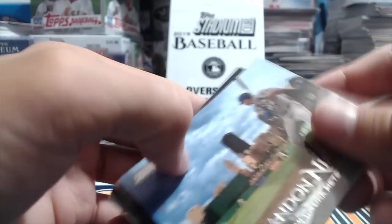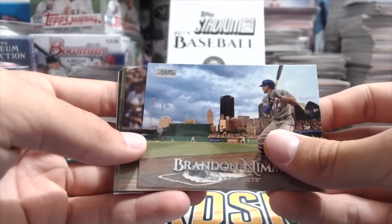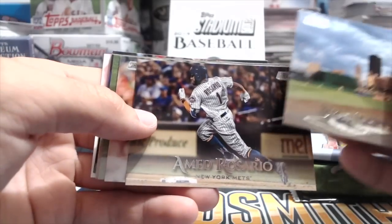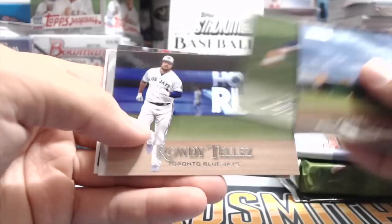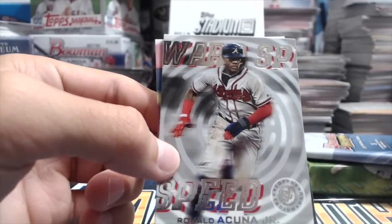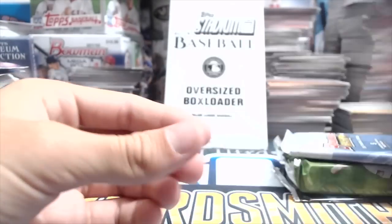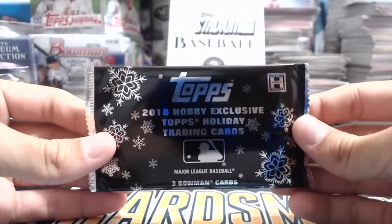I like this year's Stadium Club better than 2018. New York Mets, Brandon Nimmo, Amed Rosario, Jake Arrieta, Kevin Kiermaier, Rowdy Tellez rookie. A warp speed insert of Ronald Acuña — those are cool looking inserts. Eric Hosmer — it's a cool card. And Archie Bradley.